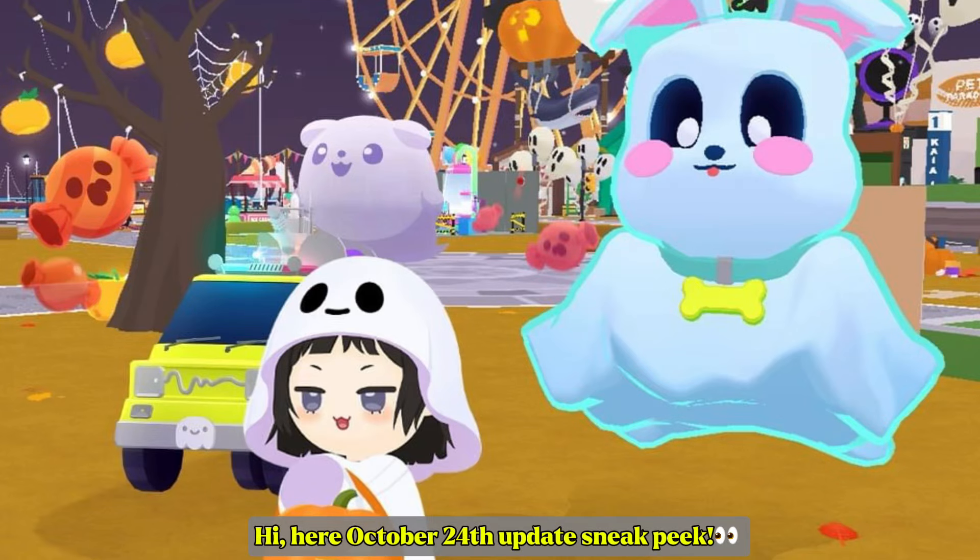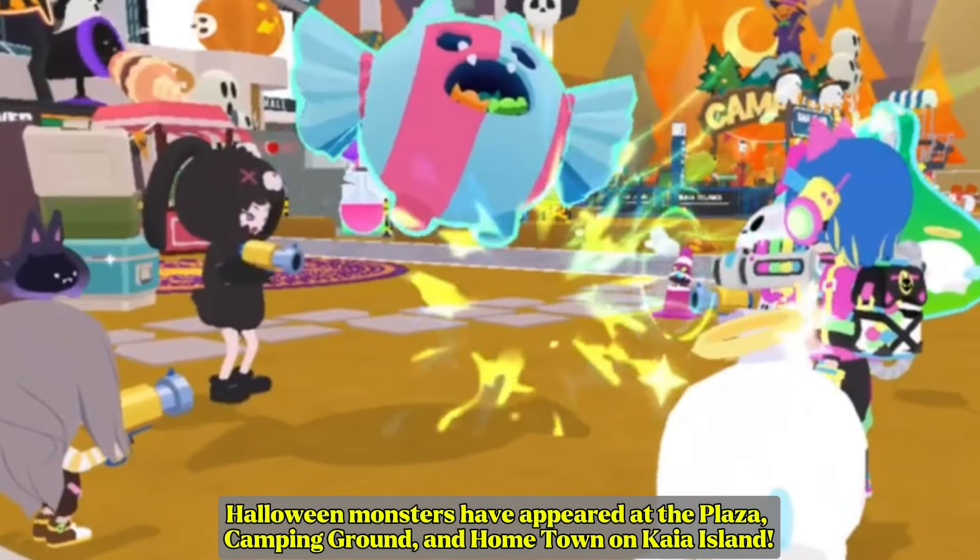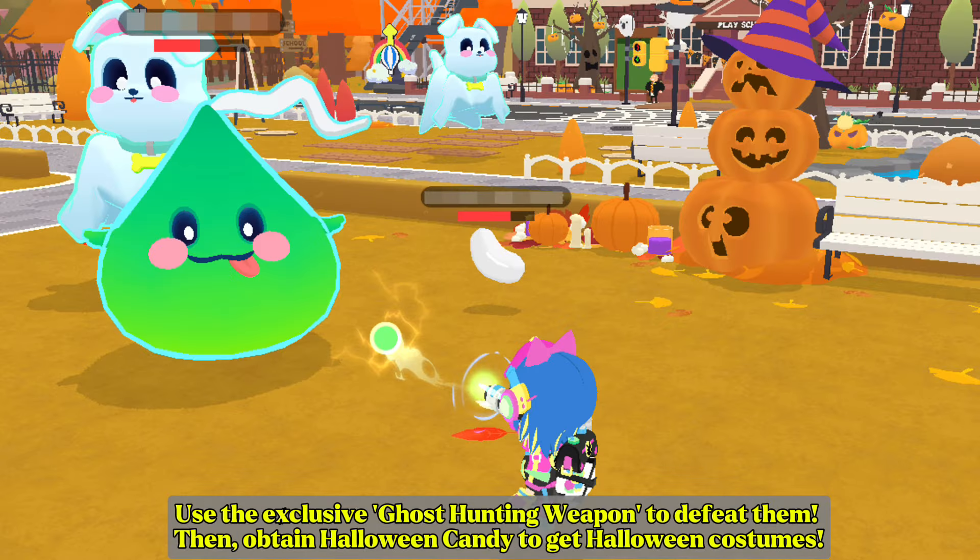Here is the October 24th update sneak peek. Halloween monsters have appeared at the plaza, camping ground, and hometown on Kaya Island. Use the exclusive ghost hunting weapon to defeat them.